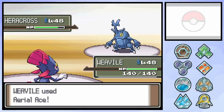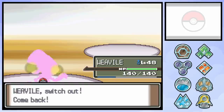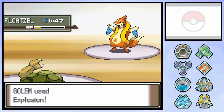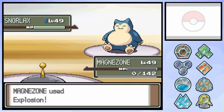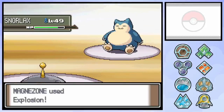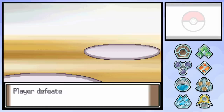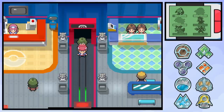Weavile vs Heracross is a guaranteed win every time, so no need to focus there. In fact, once we made it past the start, things got a lot easier. A Golem Explosion knocks off Floatzel in one, before Swampert's Earthquake does the same to Roserade. The final matchup sees Magnezone taking on Snorlax, and once again Explosion does enough. That was actually the first time I made it past Infernape. I'm really glad the rest of the team I put together made sense because those first two battles were a nightmare.